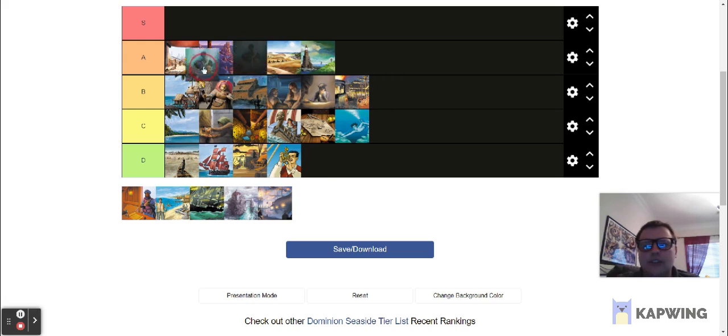Next is Salvager, also A tier. It's a trash-for-benefit card, a little akin to Remodel — you trash a card and get coin based on the cost of the card, and it also gives you a plus buy. This can be used for ending the game, clearing out estates early on, or trashing stuff you no longer need and getting something out of it. Sometimes Remodel is a little bit better, but a lot of the time Salvager is better because you'd rather just have the coin to buy what you want instead of picking a card for replacement. With events in the game, Salvager is maybe a little bit better since you can spend the coin on events. You'll often open with it, but it's also just as good to get mid to late game. Very strong card.